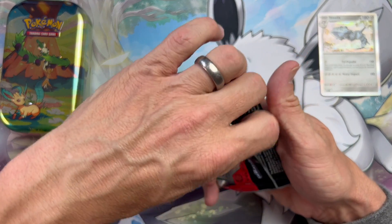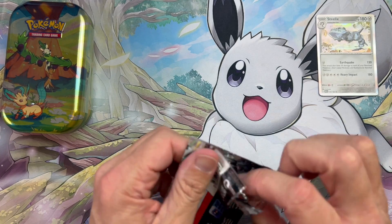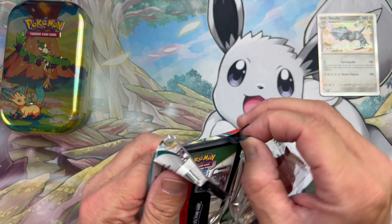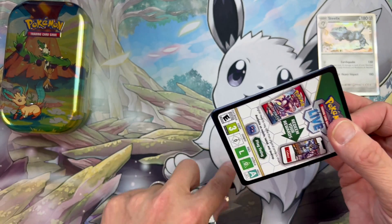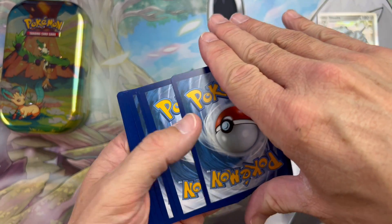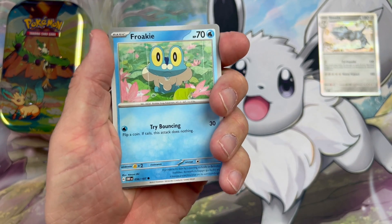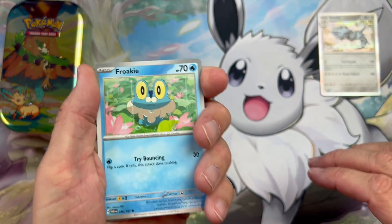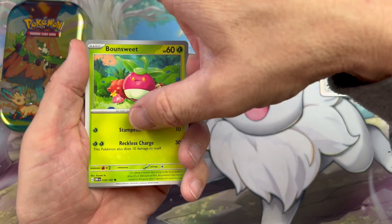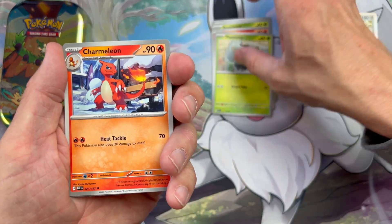Moving on to Obsidian Flames now — I love this set and I've got the main body of the set complete, but when it comes to illustration rares I don't have many at all. The chase card for me — there's your code card, enjoy that, fighting energy — my chase card for this particular pack is the Cleffa. Still haven't pulled it. I think it is absolutely adorable, one of the loveliest illustrations, and I want it bad. Hopefully I can pull it for you guys today.